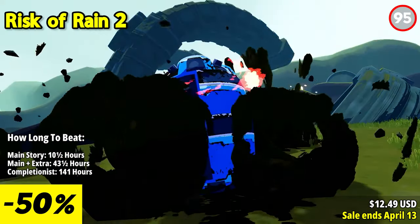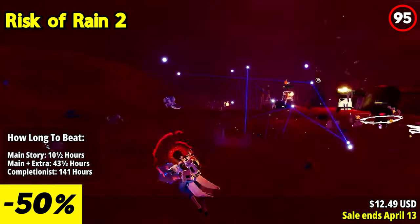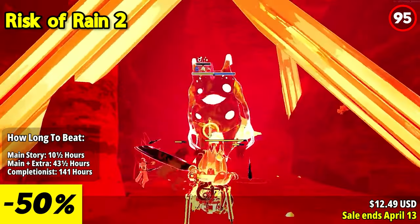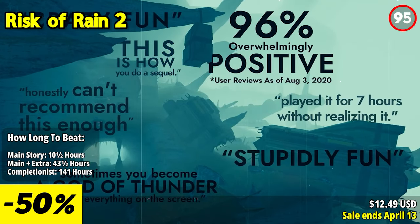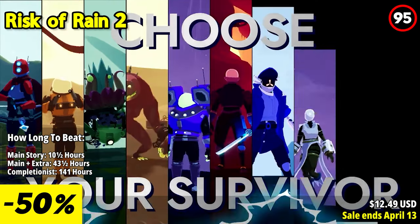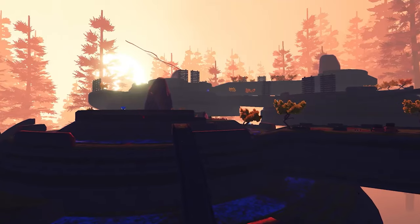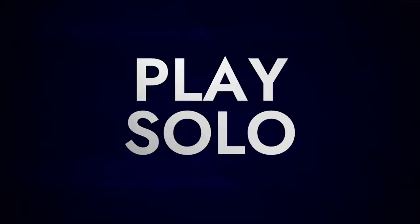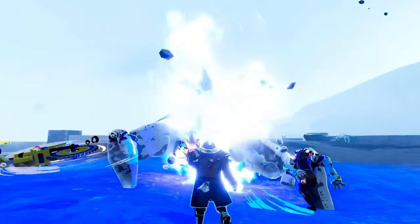Risk of Rain 2 plunges you into the heart of a chaotic alien planet where survival depends on your ability to combat relentless hordes of monsters. Whether you brave the danger solo or team up with friends, the challenge is as exhilarating as it is unforgiving. Traverse over a dozen meticulously crafted locales, each teeming with ferocious monsters and colossal bosses. Your journey culminates in a showdown with the final boss, but the adventure doesn't end there — continue your run indefinitely to test your survival skills. As you progress, discover an arsenal of over 110 powerful items that can drastically alter the course of your run.